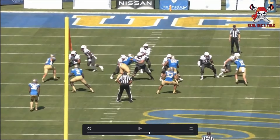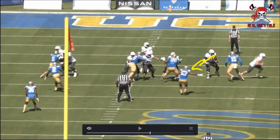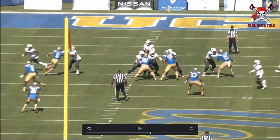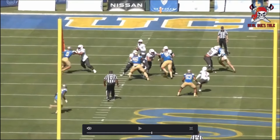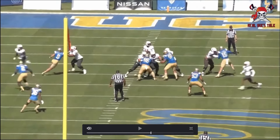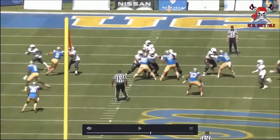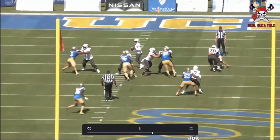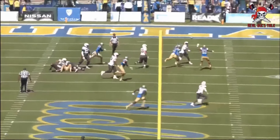Here we go again on the outside — what are we going to do against this left tackle? Give him a fake inside to get the tackle to bite, so he can win outside. The tackle doesn't fall for it, jumps it. But look at those hands — he's not allowing the tackle to get that push off, pushing those hands away. He may not have won with his legs and body, but he can still slow down the tackle using his hands. This guy has so much of everything — the only knock is just no elite athleticism.